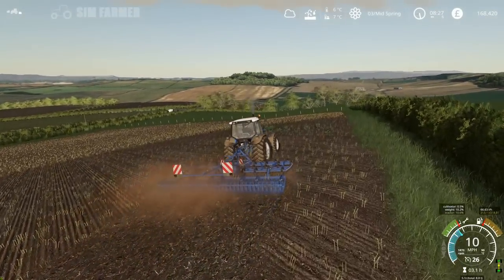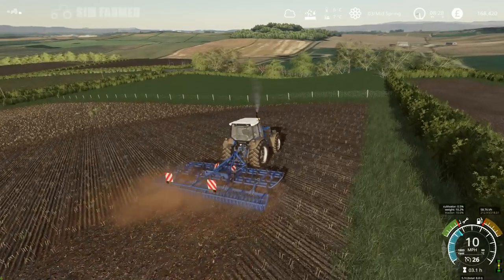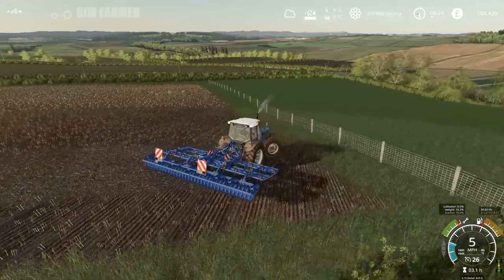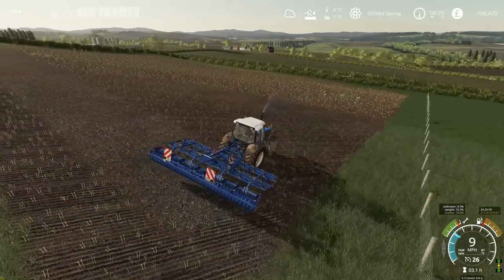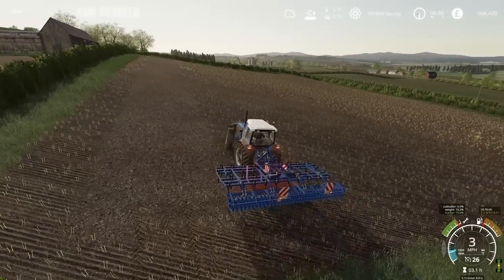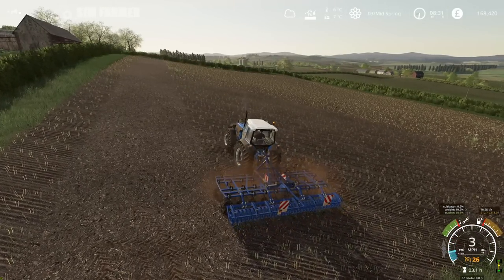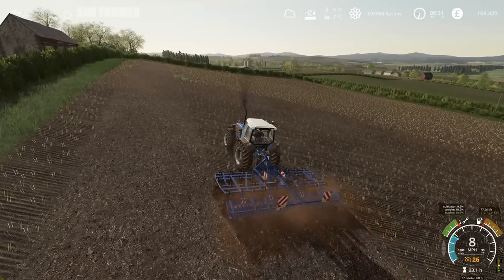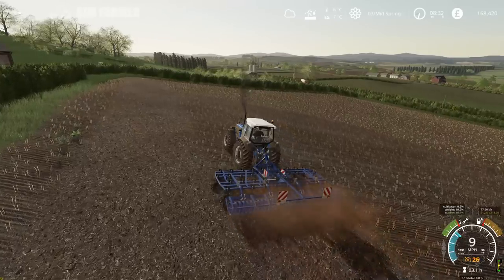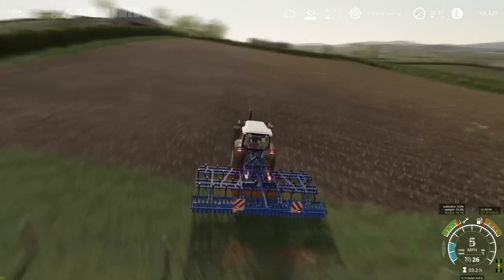We'll probably do the headland last on this larger field. If anybody's familiar with the enhanced vehicle mod — is green for the diff lock on or off? I think it's off, but the description just gives the key commands to switch it on and off, which are numpad seven and eight. I'm not sure if red is off or on, so if anyone knows please let me know in the comments.